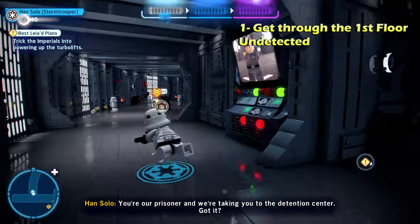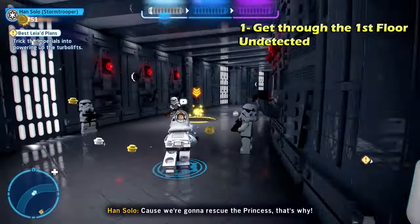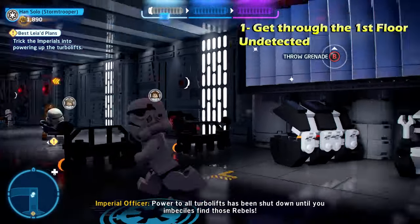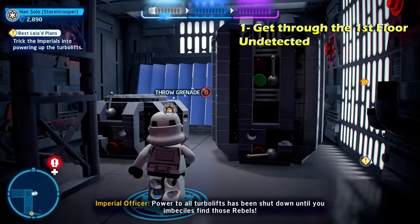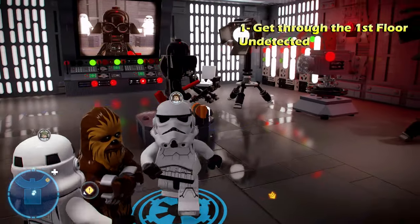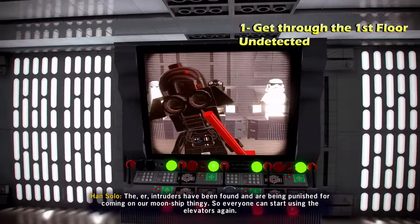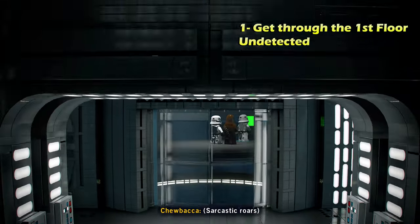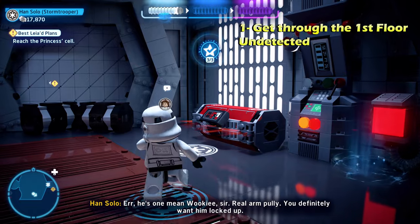Make sure you're playing this level in story mode first, because the first challenge is to get through the first floor undetected. If you're playing in free play, it's going to spawn you as a different character and you're going to get detected right away. As long as you're not shooting any stormtroopers or destroying things in front of them, you should be able to get through the first floor without being detected. You'll get that cutscene, get up there, and there's the challenge.